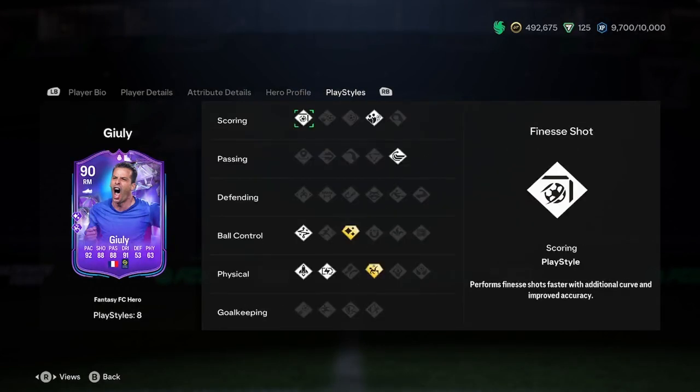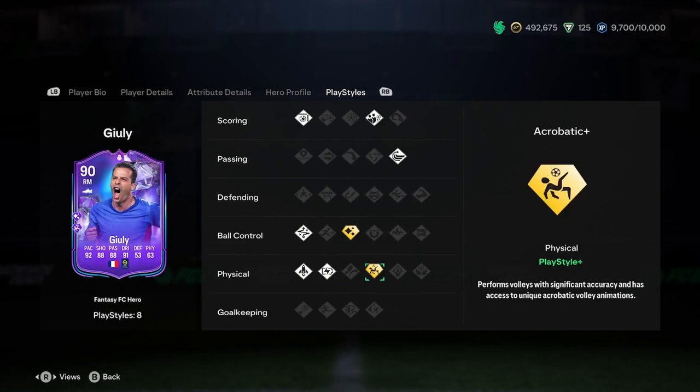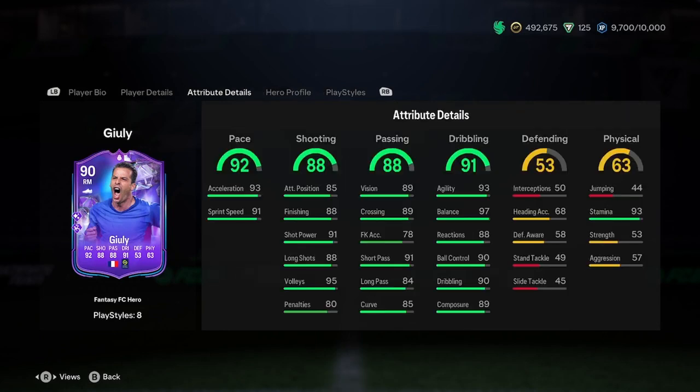Let's have a look at the play styles. We've got 6 normals and 2 play styles. We've got finesse shot, dead ball, whip pass, technical, quick step, and relentless as normals. And we've got Flare Plus, which is nice, and Acrobatic Plus, which is okay.